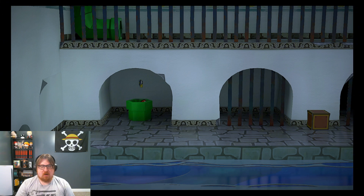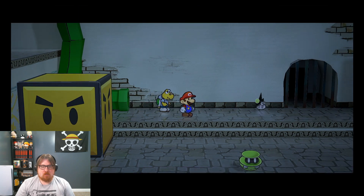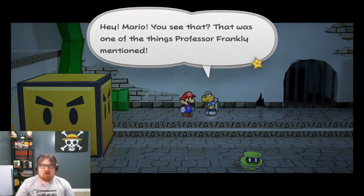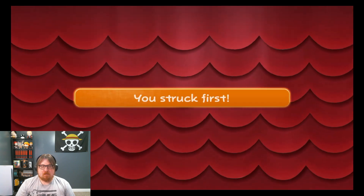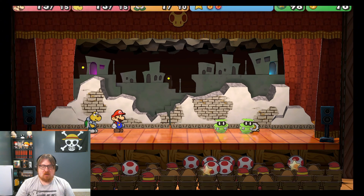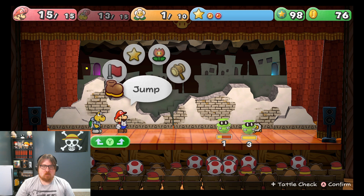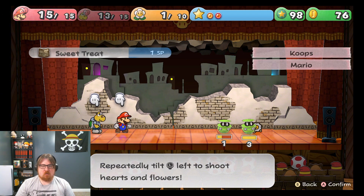I know I can slip through those things right there, but I'll see if there's an enemy cause I feel like I'm really close to them. Unfortunately there's not an enemy. Hey, Mario — you see that? That was one of the things Professor Frankly mentioned. I'm busy right now, Koops. Let's use Sweet Treat — I need more FP.